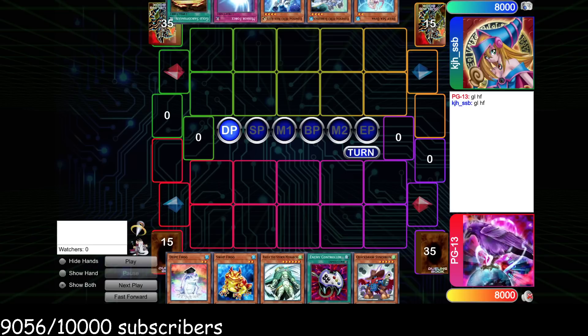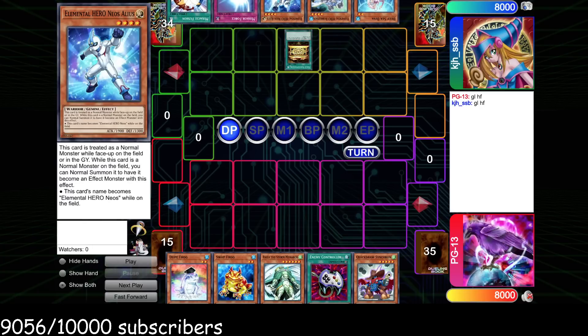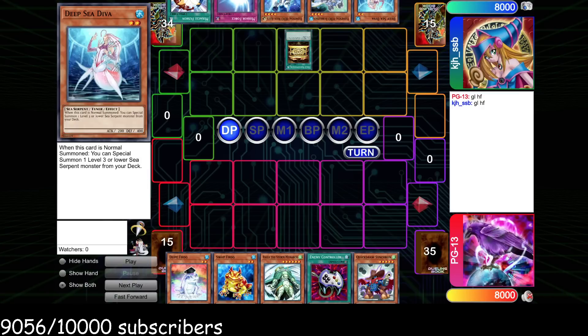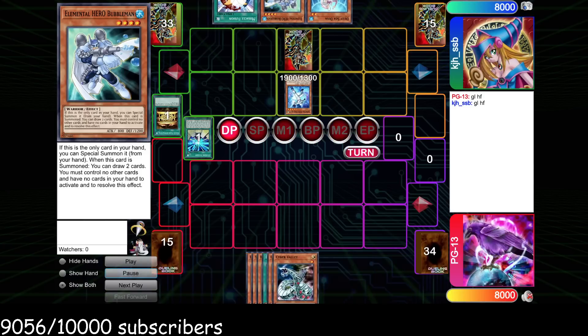He wins the rock paper scissors and opens up with Gold Sarc. As you can see this hand's already really good — he can summon Alias and then next turn he can actually just go for an OTK, which is crazy. Next turn he summons Diva, specials Bubble Man, that's Bryo plus Goyo plus Miracle Fusion into Absolute Zero and he wins the game — that's 8,000 damage. So yeah, he Gold Sarcs for Future Fusion, normal sets, and passes.